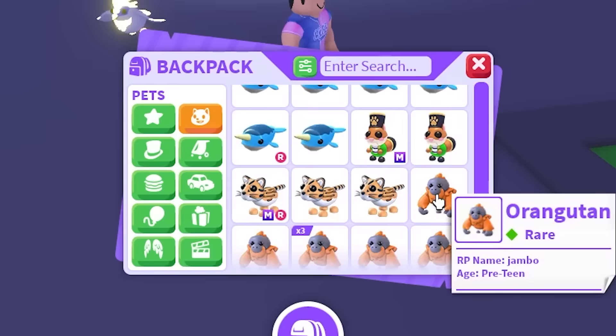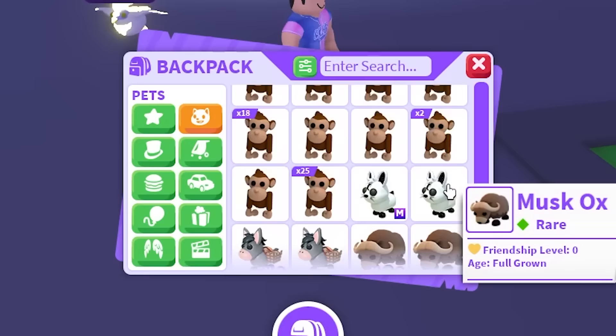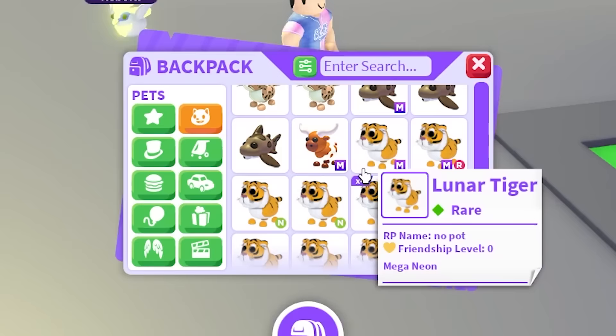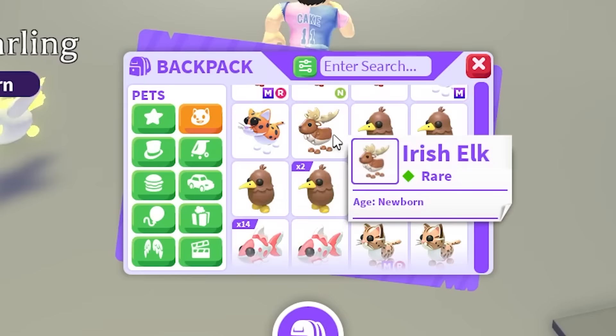I feel like that's going to be a really cool Mega Neon pet to have, which I'm surprised we don't already have. We don't have an Orangutan in Mega — that is so weird. It's such a cool pet, so we're adding that to the list as well. I feel like a lot of people will have a Mega Orangutan. What is this? Irish Elk — I guess we need the Irish Elk as well. If you have a Mega Irish Elk, we need that as well.